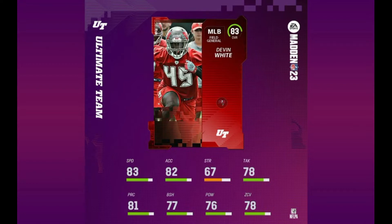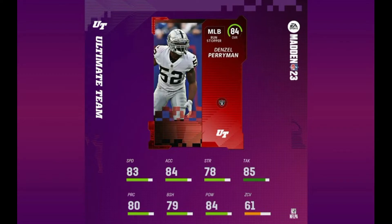Next up we have Devin White, the first of our slightly faster middle linebackers with 83 speed, 82 acceleration, 77 block shed, 76 hit power, and 78 zone coverage — so under 80 for all three of those. Next up we have Denzel Perryman, our first 84 overall with the Raiders. He's got 83 speed, 84 acceleration, 79 block shed, 84 hit power, and 61 zone coverage — another run stopper archetype but not over 80 for block shed.